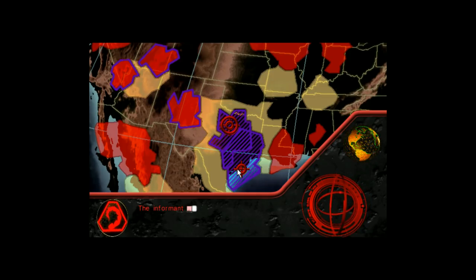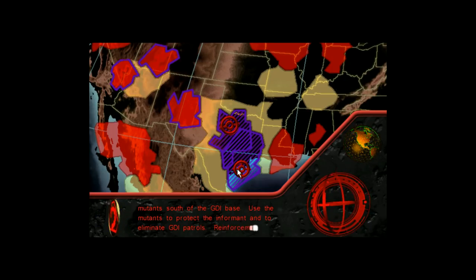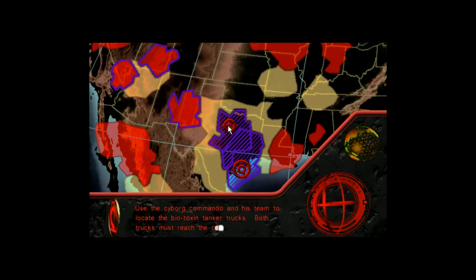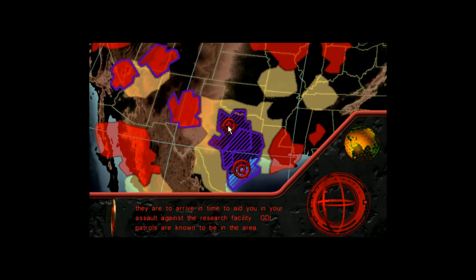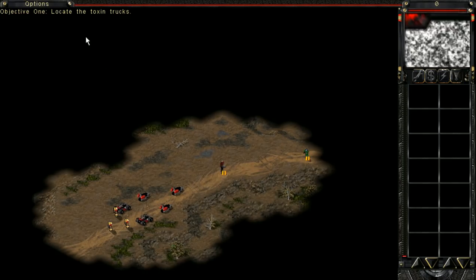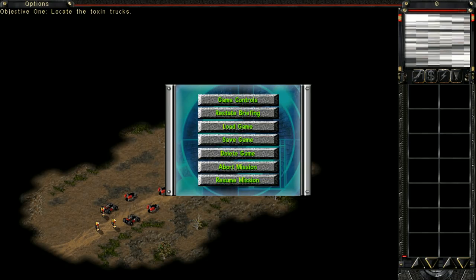Alright, let's see. The informant must make contact with the mutants south of the GDI base. Use the mutants to protect the informant and to eliminate GDI patrols. Reinforcements will arrive after you have secured the railway tunnel. Use them to locate and destroy the research facility. The mutants, of course, are expendable. Use the cyborg commando and his team to locate the biotoxin tanker trucks. Both trucks must reach the convoy point if they are to arrive in time to aid in the assault against the research facility. GDI patrols are known to be in the area. This one sounds like it would be the optional one. Cyborg commando sounds cool - so we're going to go here. Sounds like escort as well - yuck. Okay, save it up. Mission 10. Save. We're good to go. Alright, thanks everyone for watching. I'll see you next time. Bye now.